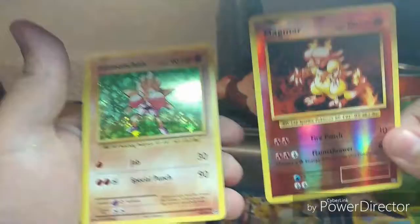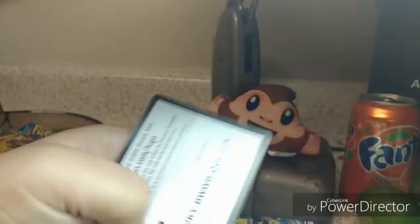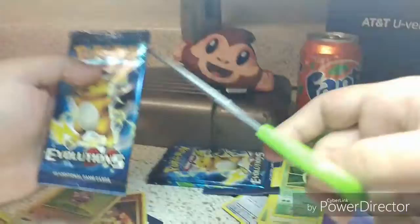Poliwag, Tangela, Voltorb. We got a Repairs Berry Magma. We got a Hitmonchan — we got a Hitmonchan! That's pretty good. We got a Charmander succeeding, a Kakuna, and a Coffin.